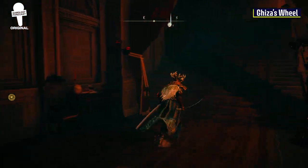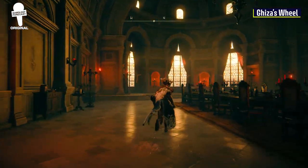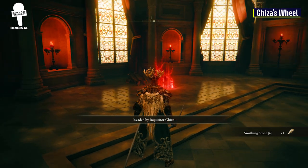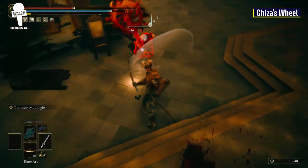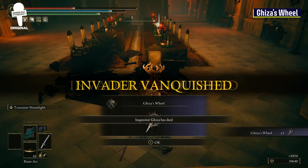Next, you'll want to head up the stairs that are at the southeast of that room. You'll find a giant dining hall at the top of the stairs, and at the back of the room will be an invader waiting for you — Inquisitor Giza himself. Take him out and the Elden Ring pizza cutter — I mean, Giza's Wheel — will be yours.